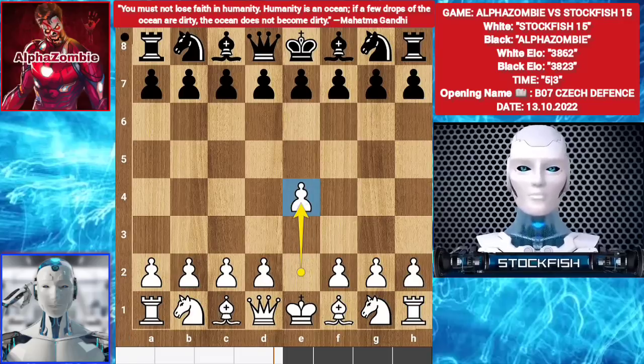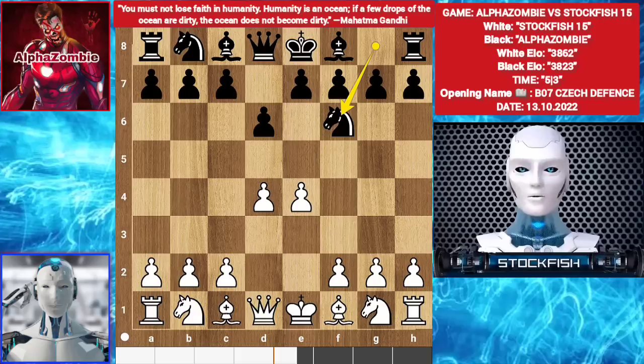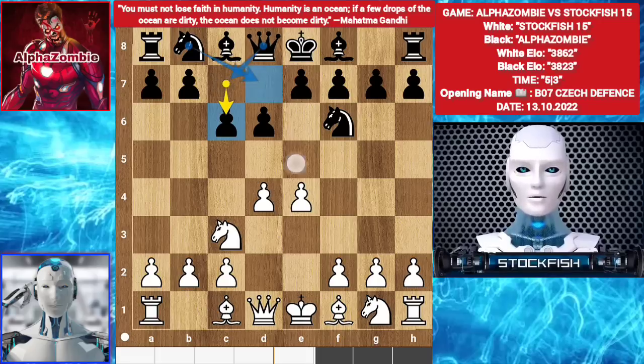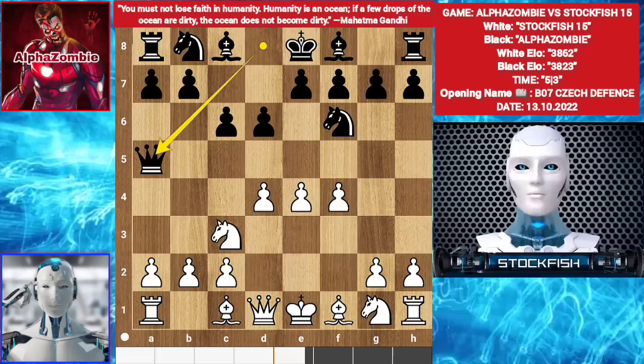The game begins with E4. Zombie played D6. He can play like C5, Knight F6. D4. Knight F6. Knight C3. He played C6. Black has many lines in his standard opening — he can play Knight BD7, Queen here and grab the center square. So I played F4, because I want to do Long Castle and push my King's side pawns more confidently, because I am Stockfish. Zombie played Queen A5.